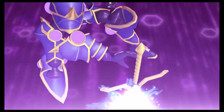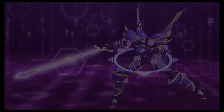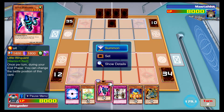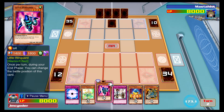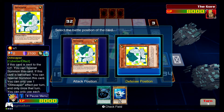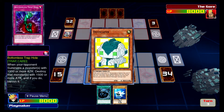Fans of the Yu-Gi-Oh! anime will probably get the most enjoyment out of this game. One of the biggest selling points of Legacy of the Duelist Link Evolution is the ability to play through almost all of the major duels featured in the anime series. There are hundreds of duels between the six different anime series alone, not even counting those in challenge mode. Each story mode duel allows players to use a pre-made deck based on the character from the anime, or their own custom-built deck.